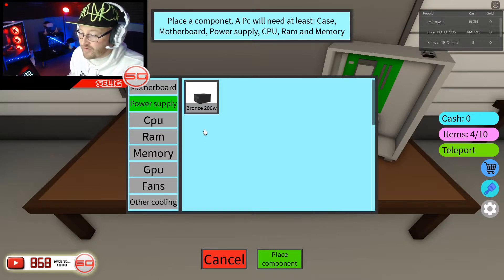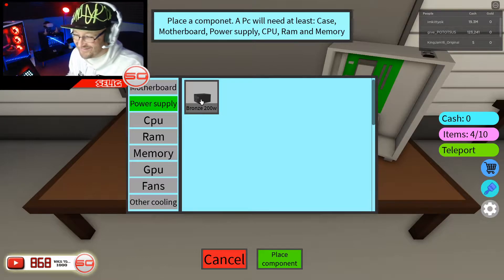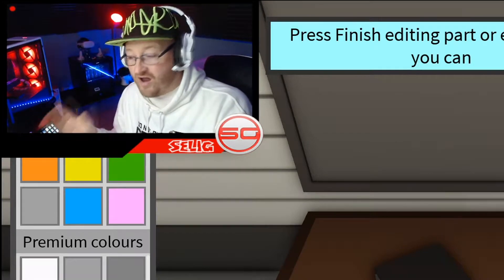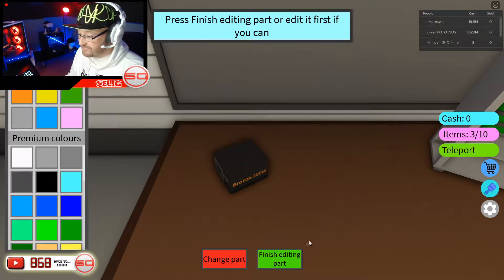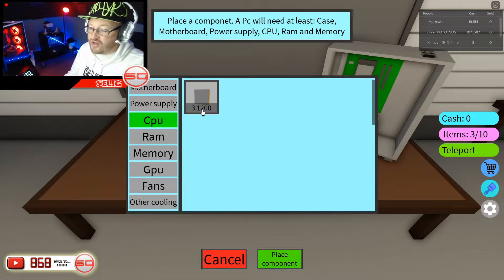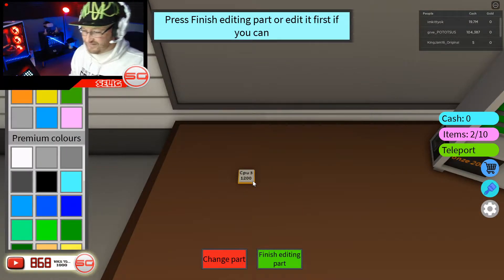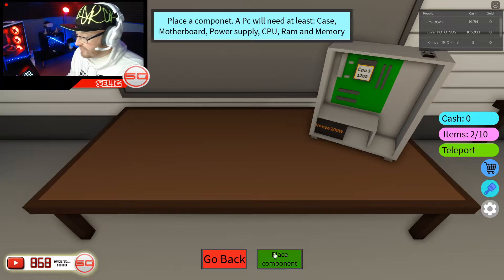Power supply — we've got a bronze-rated 200 watt power supply, bronze being obviously the worst grade. I'm not a professional but I think I know what I'm talking about. 200 watts should be enough for this PC. Next, the CPU — CPU 3 1200 — that goes straight onto the motherboard. It needs a cooler but I don't think we've got enough money for one.